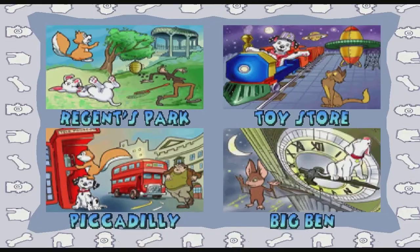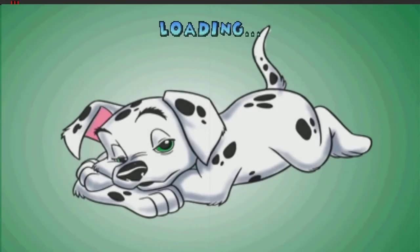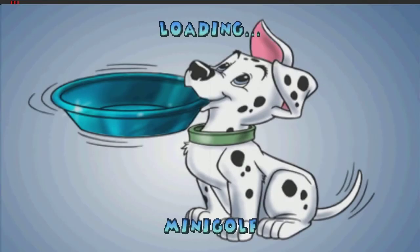It feels good to finally have done this. I just want to look at the different stickies. So that's the stickers. Now all we have to do is look at the minigames. First off, we have minigolf. It's pretty simple — it's just minigolf, but with very cool stages.